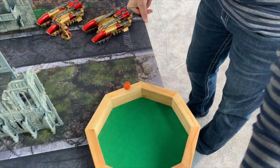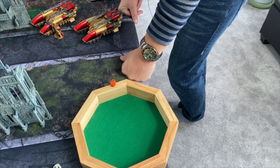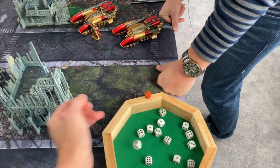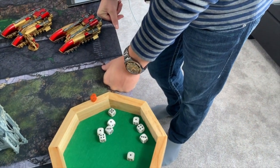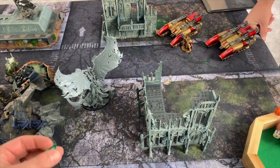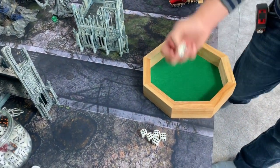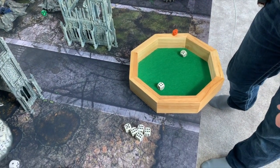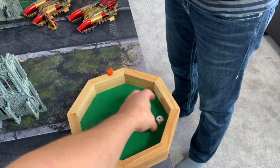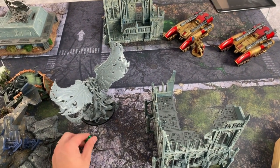Two damage each — two, four, six, seven — so fourteen wounds. Disgustingly Resilient... nine wounds go through. So because Trajan is Trajan, he's going to take two shots at him — hitting on threes. Wounding on fives. One wound at minus two — two damage, takes one more. Down to eight wounds.